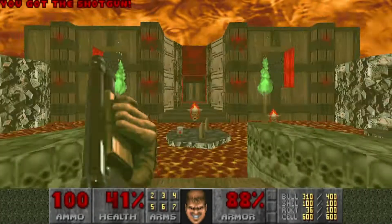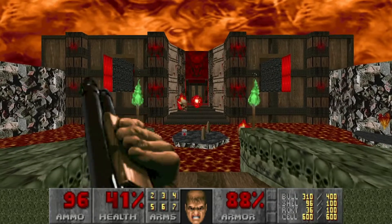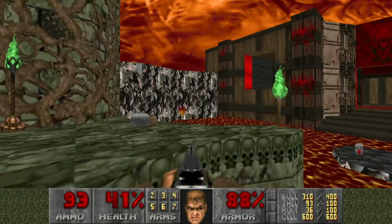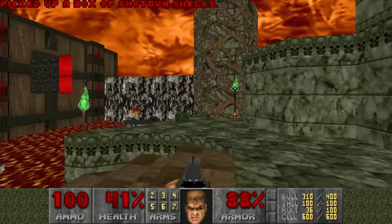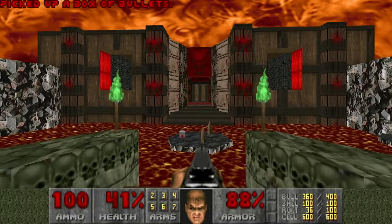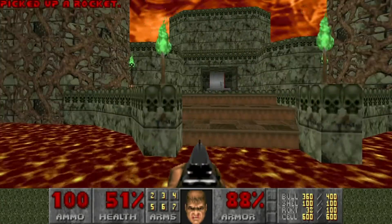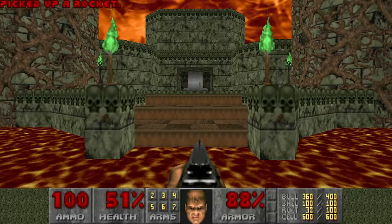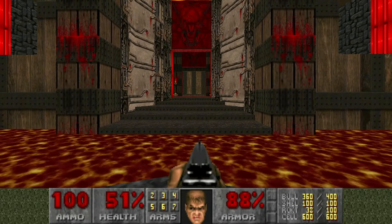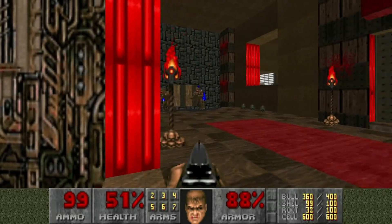Okay, here we go. Welcome to the Wormwood Cathedral. This one obviously is referencing Unholy Cathedral, but it's a lot less confusing and done a hell of a lot better. Grab all the goodies. That Berserk pack over there I'm going to save. There's also a bunch of health right behind you at the start of the map. I'm going to wait until I clear out this room to start grabbing all that crap because this room gets a little crazy.